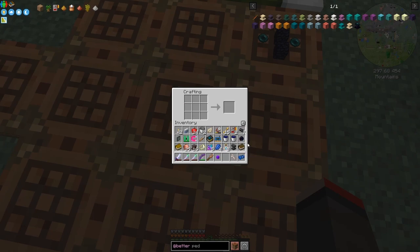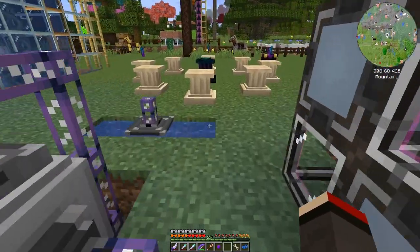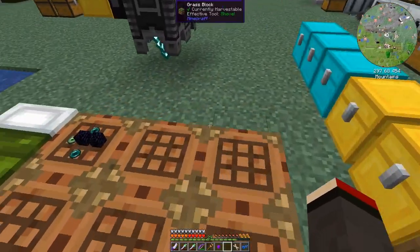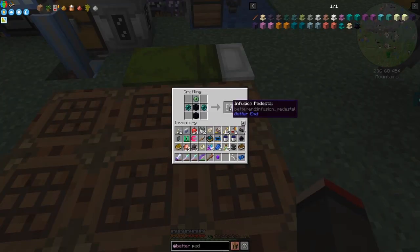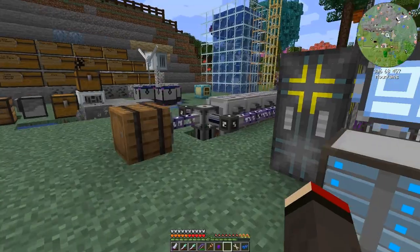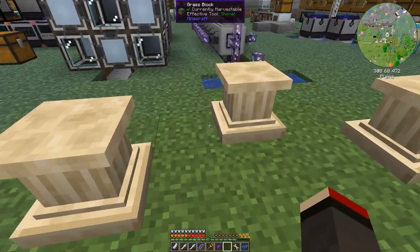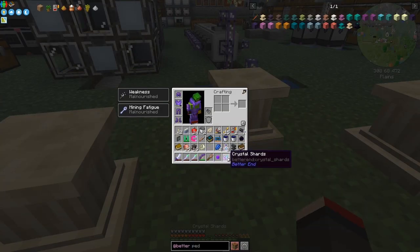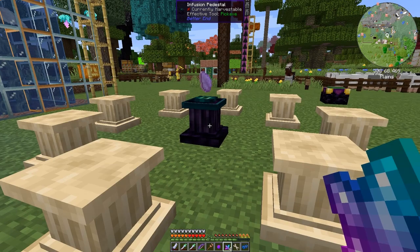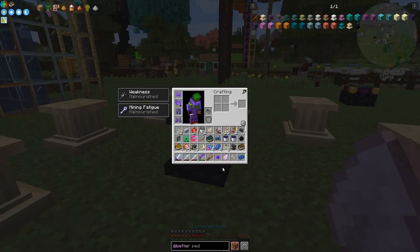I've already set this up. This is the infusion pedestal — I've got one, need another: ender pearls, two obsidian and eye of ender. That makes that one. So here we have the setup, and I've already got this prepared. All we need to do is put another crystal shard on here like this, and as you do it, it automatically starts and gives you this animation. And here we have the petal — you right click to take it off like that.